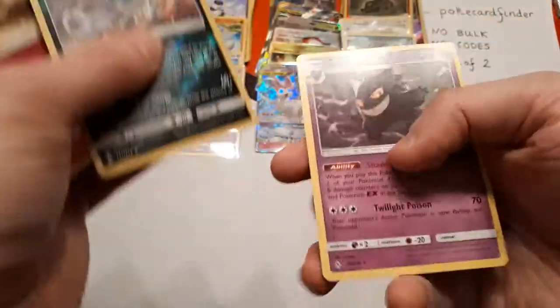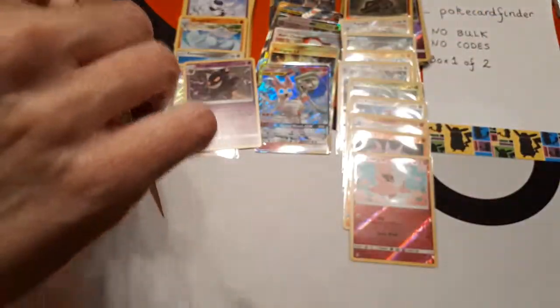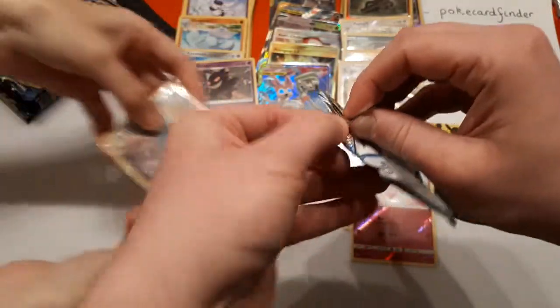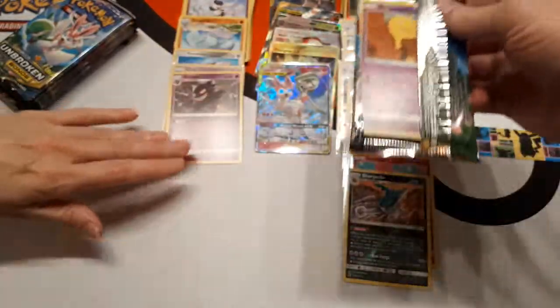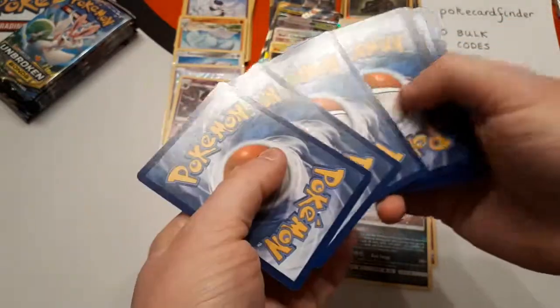Reverse is Sharpedo and the rare is Gengar. There you go — I'll put that in the rare pile. We're getting close to the end of the box. If you're Poké Card Finder you're probably sitting there thinking I'm loving this box so far and loving the fact that I've got another one.